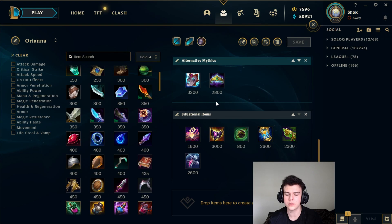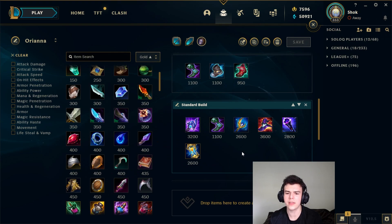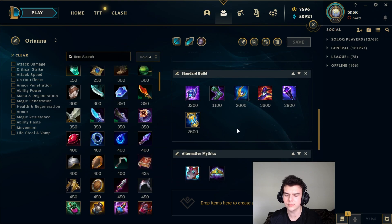Next is Shadowflame. I've seen a lot of people building this in place of Archangel's — doing Tear, Luden's, Sorcerer's, Shadowflame and just never upgrading the Tear into Archangel's. I think this is more powerful at that two-item spike, so if you really need a two-item spike or want a lot of flat pen, that can be good. But overall I think the scaling build is better. On average, games in Season 12 do go a bit longer, so I prefer something that scales better after three items rather than that strong two-item spike. But you can definitely make an argument for it — I do prefer Archangel's after the price reduction.